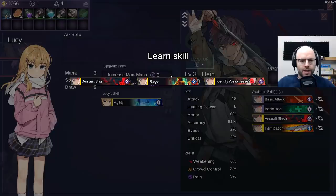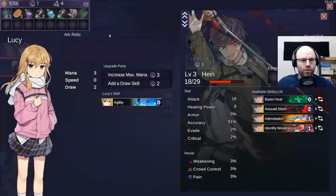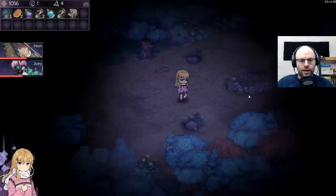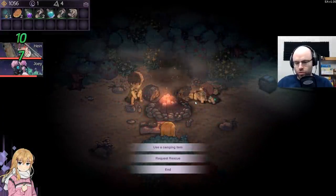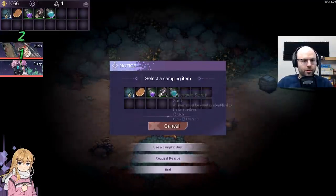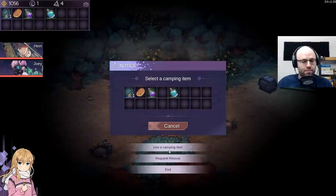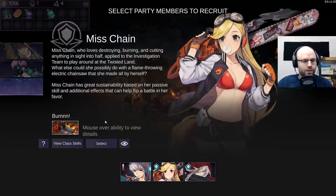And then Hine - let's get an identify weakness thrown out here. Why don't you take this hunter's ring? So in between each level you have the opportunity to go to these campfires. And when you're at campfires, you can use items including these scrolls. So let's use a camping item - here's some food for you. They're fully healed. Here's a scroll for you - there's another scroll, there's another scroll. I don't know if we burned it for firewood or if we actually read it. But request rescue - can be done! Select party members to recruit. I didn't know we could do this actually.